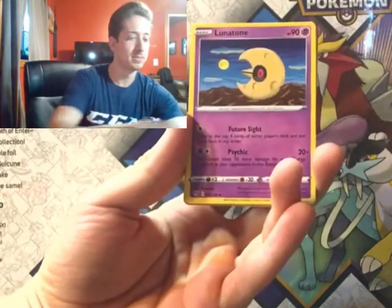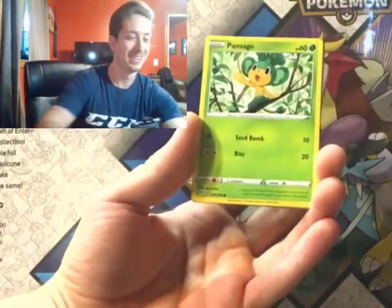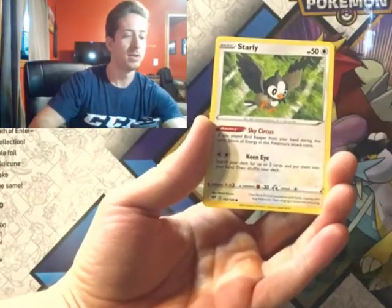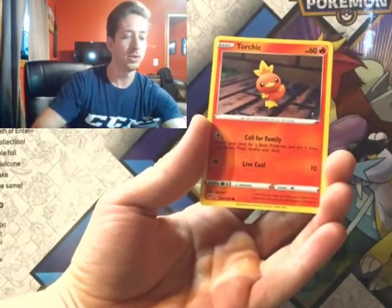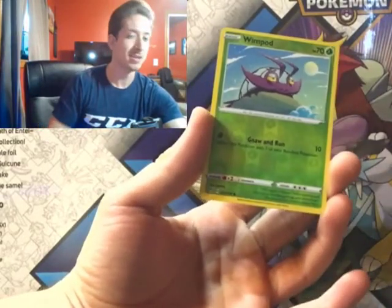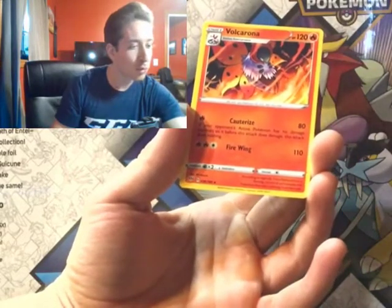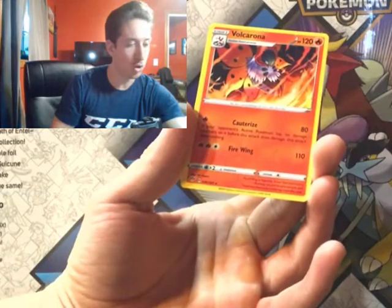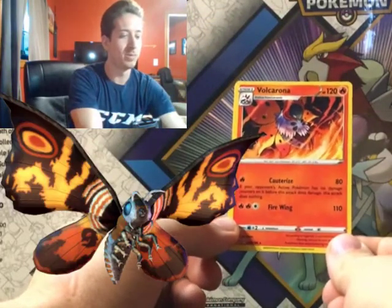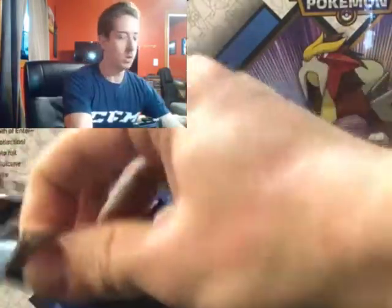Lunatone, Simipour, Electric Pansage, Skarmory, Starly, Torchic. Whirlipede is the reverse, and — Volcarona! Let's go! There's our Mothra — not Larvesta, we want the Volcarona. Very cool, woo!